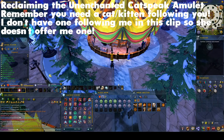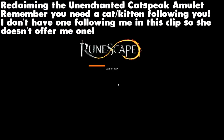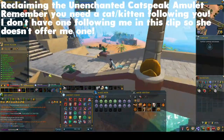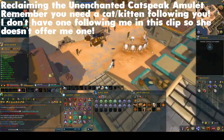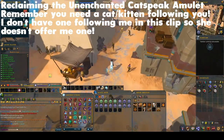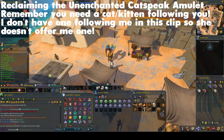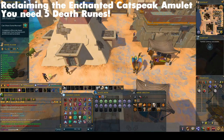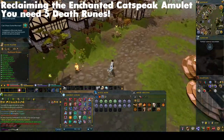It is unlikely that you would need to reclaim an Unenchanted Catspeak Camulet, but I've covered it here for completeness. If you do need to reclaim it, speak to the Sphinx in Sophanem with a cat or kitten following you. You will need the Unenchanted Catspeak Camulet to make the Enchanted Catspeak Camulet — I say you'll be unlikely to destroy it just because it's used so often. For the Enchanted version, which is needed for the task, take your newly acquired Unenchanted Catspeak Camulet to Hild in Burthorpe, who will enchant the amulet for you at a cost of five death runes.